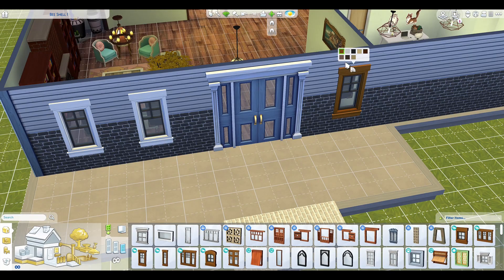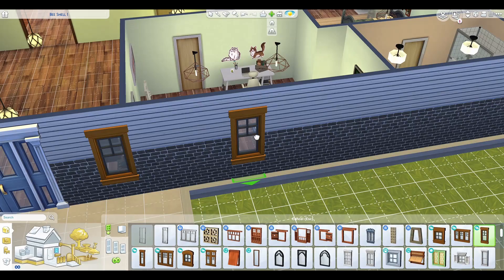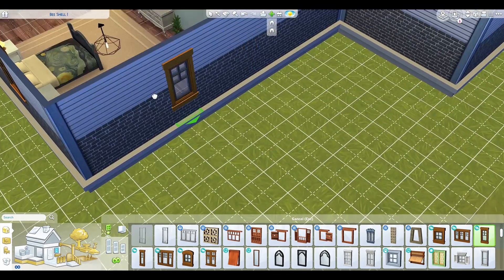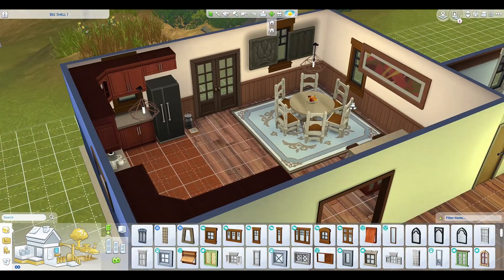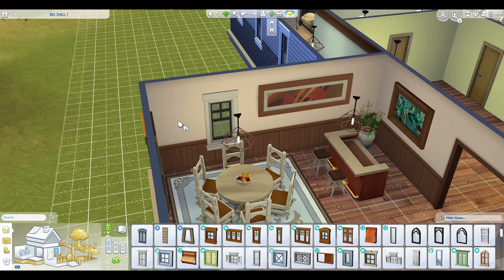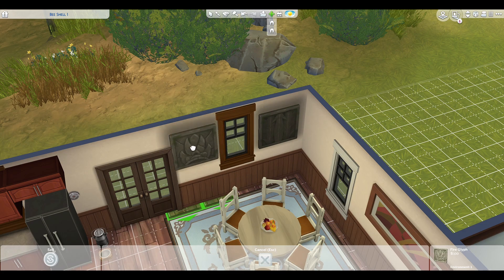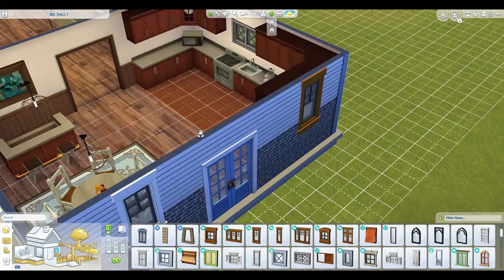Here I am putting in all the windows. This is when I realized the house is very awkwardly shaped and it was really hard figuring out where I wanted to place the windows. I had to go back and do a lot of rearranging with stuff on the inside, because I had placed a lot of things on the walls and should have checked where I'd placed them before placing the windows.